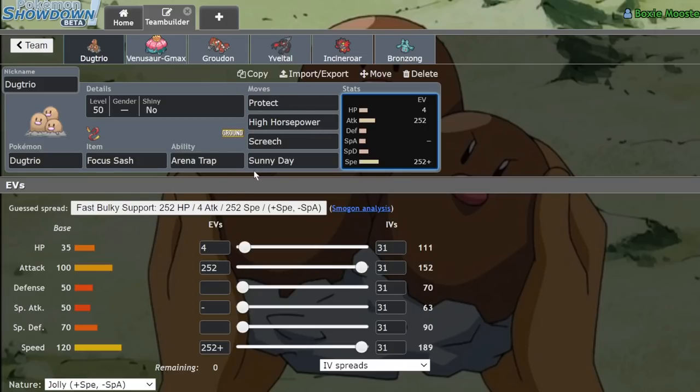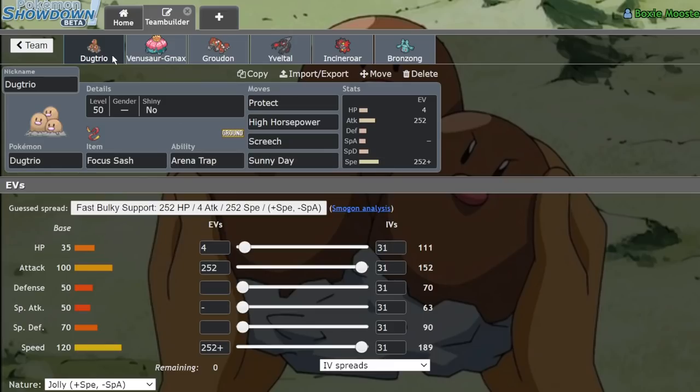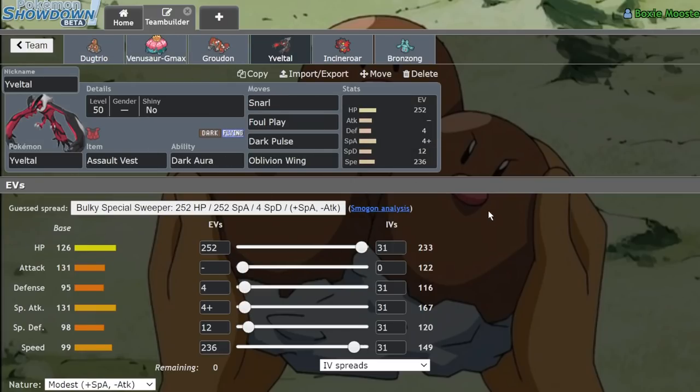We're running a focus sash Dugtrio with Arena Trap, Protect, High Horsepower, Screech, and Sunny Day on a Groudon belt-all team. Basically if we can get rid of Zacian — either through picking up a sneaky KO with High Horsepower or trapping it with Incineroar or Groudon — then the other team member typically doesn't do well versus Yveltal, since things like opposing Groudon, Kyogre, or even Palkia don't do amazing versus Assault Vest Yveltal.